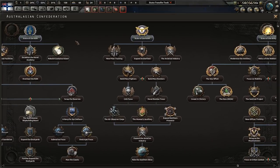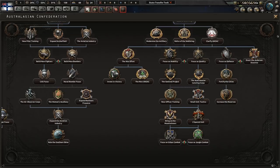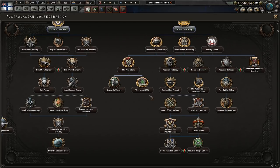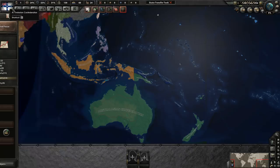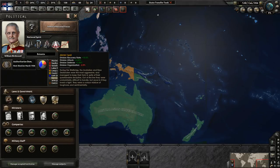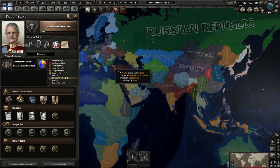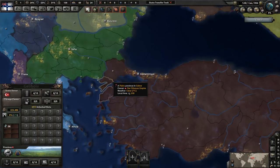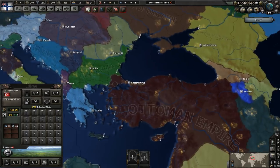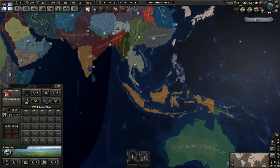Looking at the focus tree, I'm going to do the least interesting parts first. You have army stuff of course, which is based on the ANZAC — the Australian and New Zealand expeditionary forces that fought in World War 1, most famously in the Gallipoli operation around the Ottoman Empire and then on the Western Front as well.